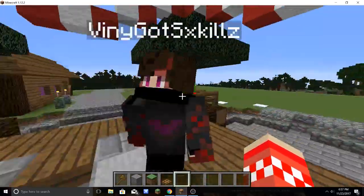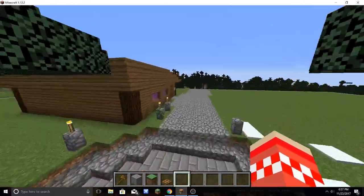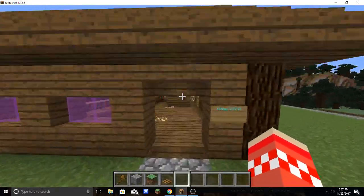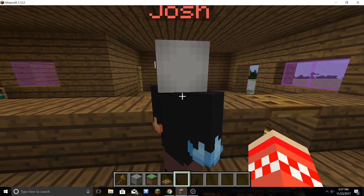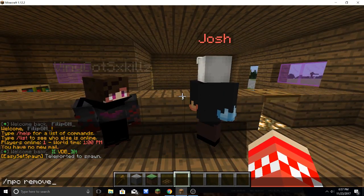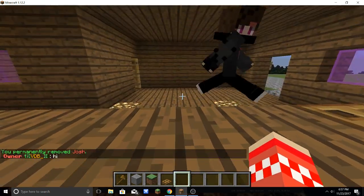Here, we're joined by Vinny Skills to help us out. So, let's go into this — this is going to be my library. This is Josh. I'm going to delete an NPC. Do NPC remove. Okay, I permanently removed Josh.